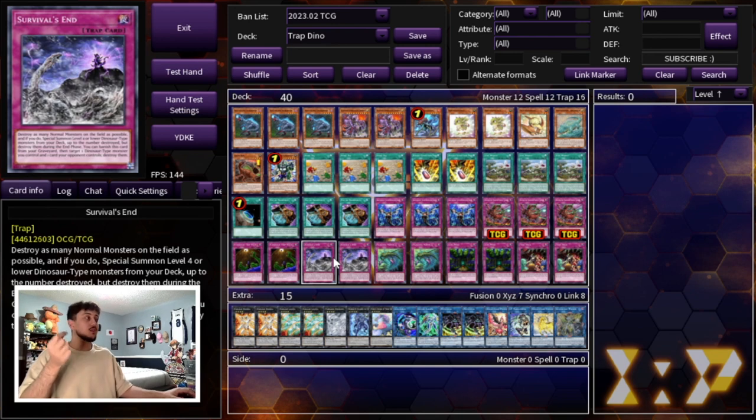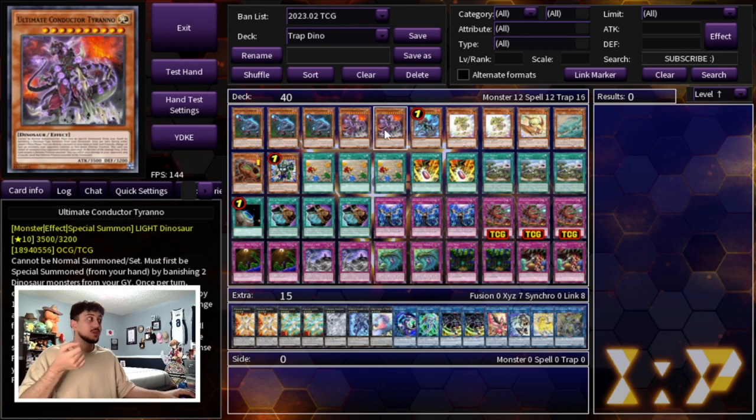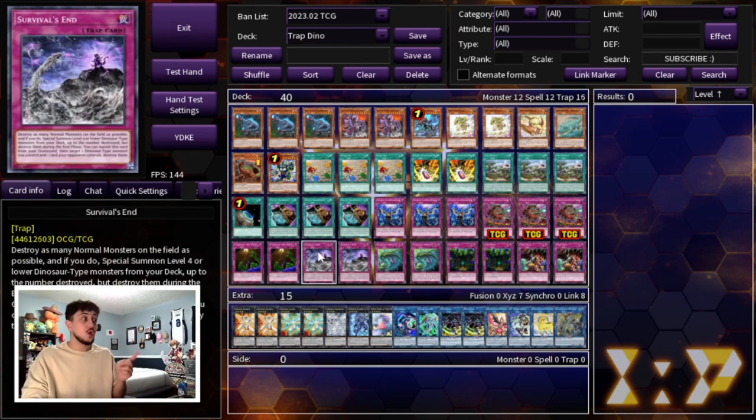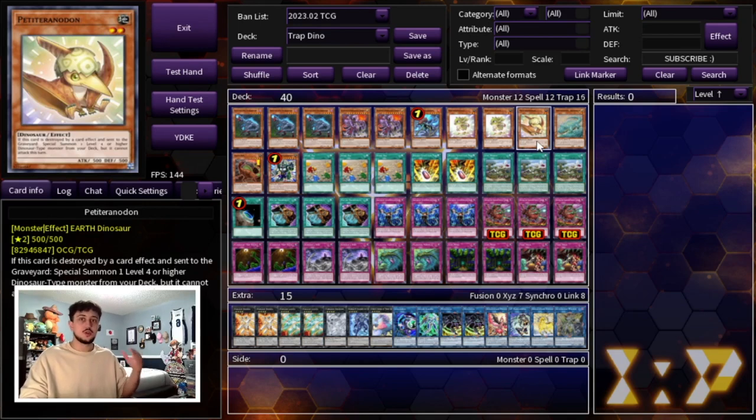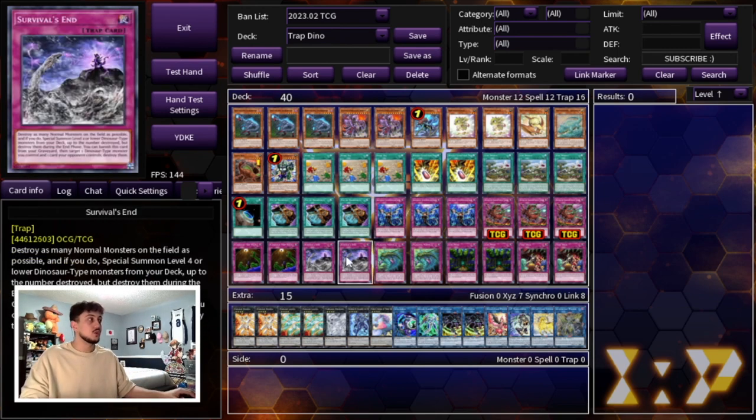We're playing two Survival's End, which is insane and synergizes really well with Lost World. It lets you destroy as many normal monsters on the field as possible, then special summon Level 4 or lower Dinosaur monsters from your deck up to the number destroyed. When you activate it you can protect the Lost World token, pop a Baby, Baby gets to Oviraptor, Oviraptor searches Conductor Tyrano — the advantage just snowballs. Its second effect lets you banish it from the Graveyard to target a Dinosaur you control and any card your opponent controls and destroy both, which also combos with Petite Pteranodon into Pancratops for another disruption layer.